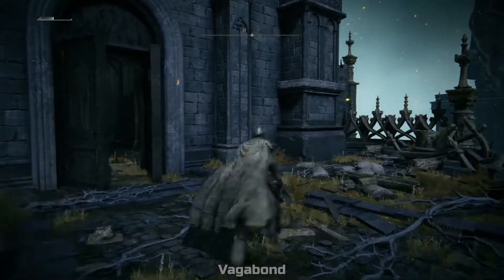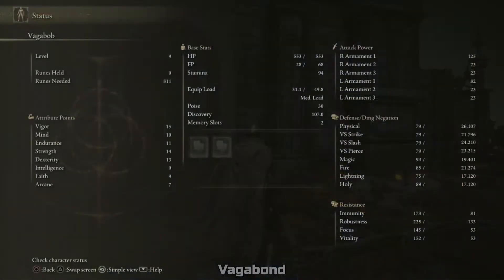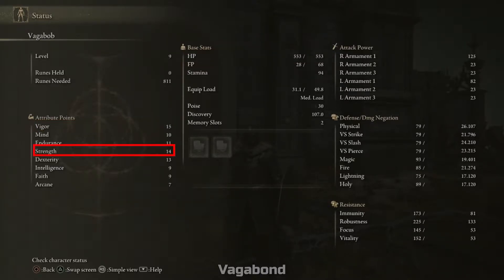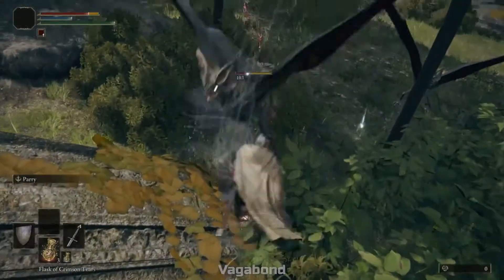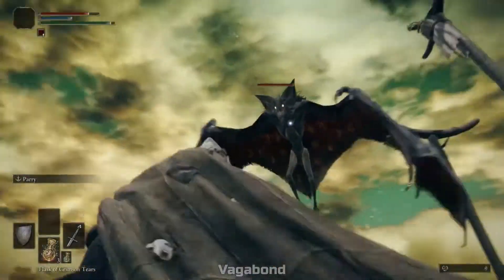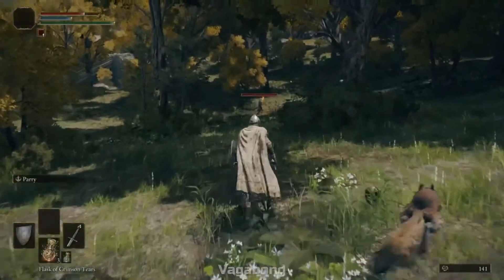We are starting with the Vagabond class. Looking at the stats: they have the highest vigor to start out with, which is your HP, so they have the highest base HP. They have a high strength start and a decent dexterity start. They're good for quality builds, which means weapons that take both dex and strength. I would definitely focus more on a strength build, but you can go whichever way you want.